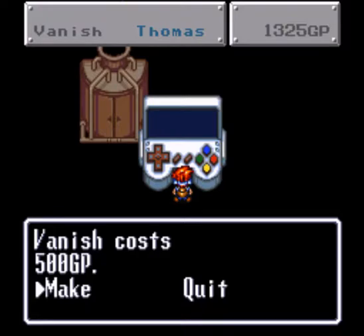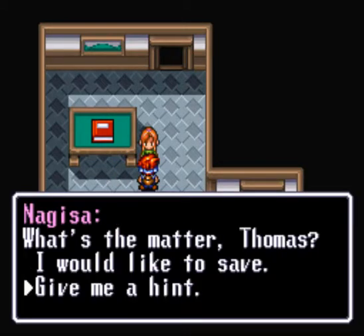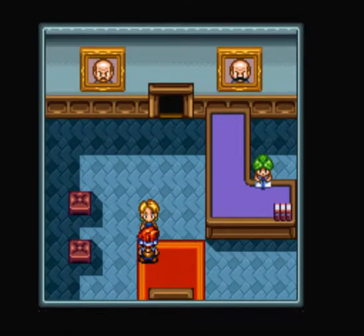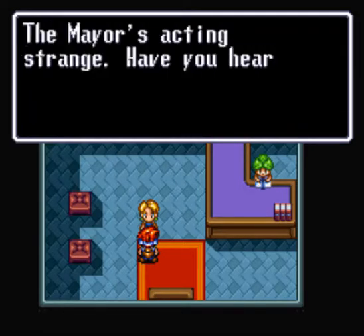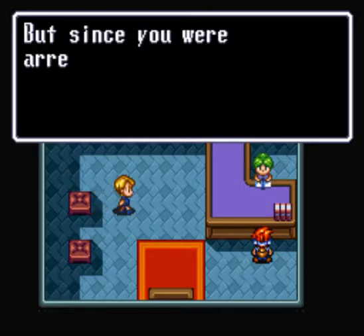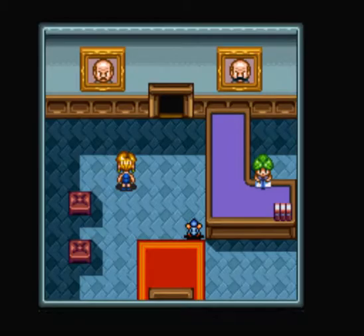Vanish is probably a plot item too. 'I heard you were arrested on suspicion of stealing the mayor's jewelry. You would never steal - it's a plot against you. The mayor's acting strange. Have you heard the rumors?' 'Thomas, you shouldn't come here - people are still suspicious of you. He works so hard, he's like a different person.' Oh, we got a Chrono Trigger Chancellor situation. I think I predicted that early on at the beginning of the game.